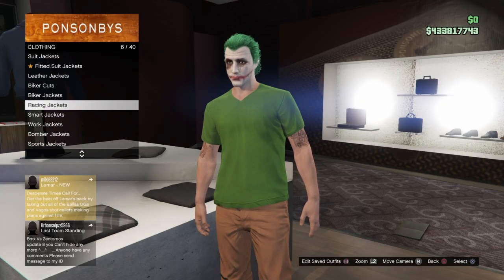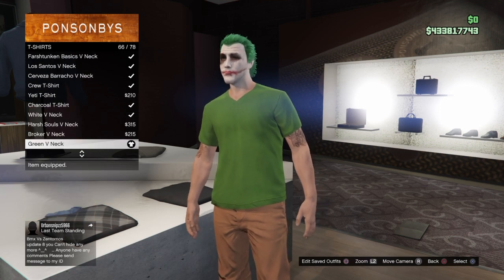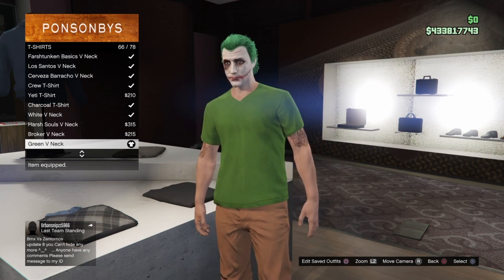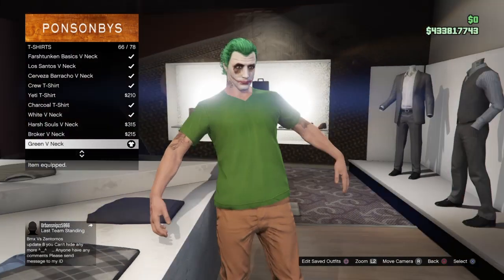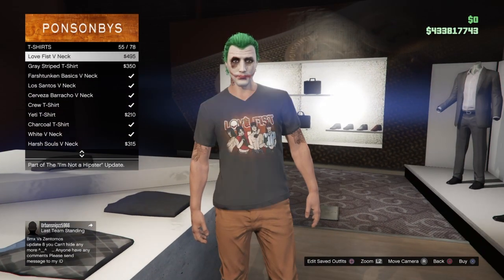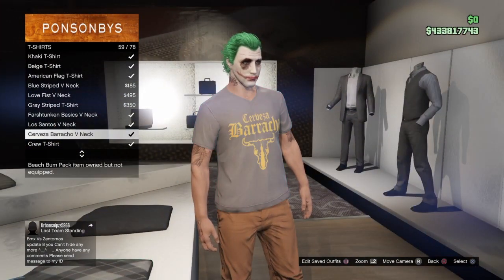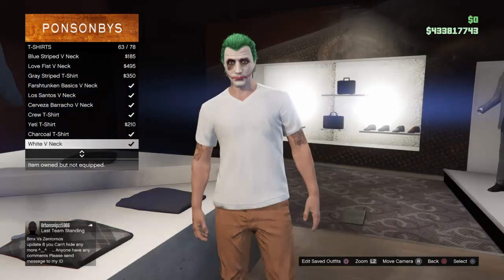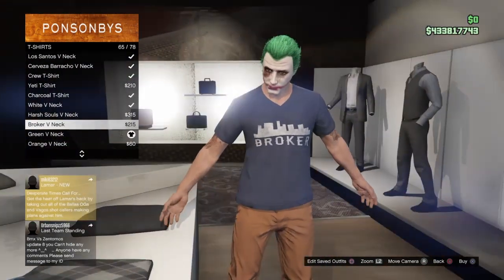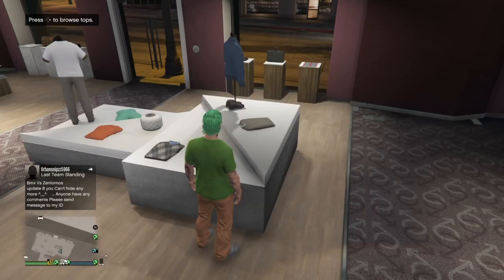For the tops, what I put on was a t-shirt — a green v-neck t-shirt. If you go into the menu just scroll up instead of down because it will be faster. I thought this looks the best. You can also do the military green, but I thought that does not look right at all, so I went with this one.